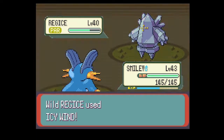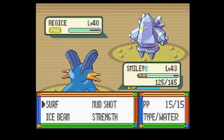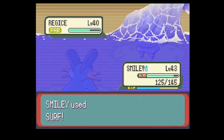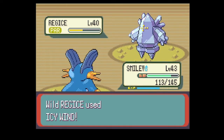Level-up wise, Regice is basically the same as Regirock except it learns Icy Wind instead of Rock Throw. It still has Explosion, which could still be good despite its low attack stat — because that's basically a 500 power move and it's definitely going to chunk most Pokemon.